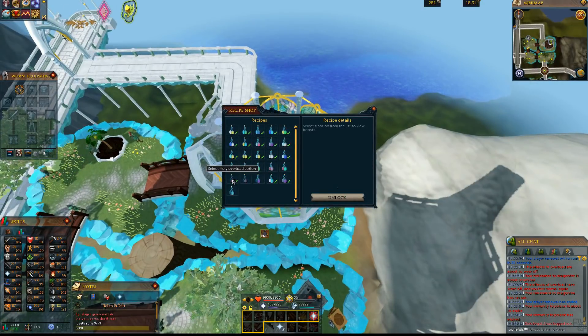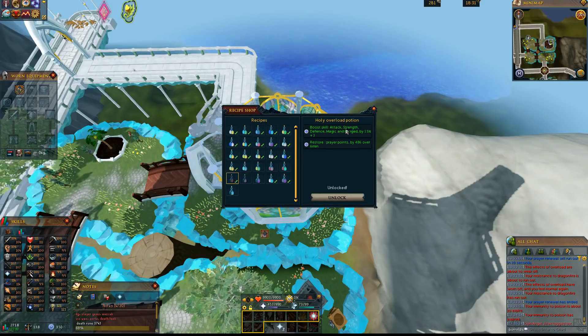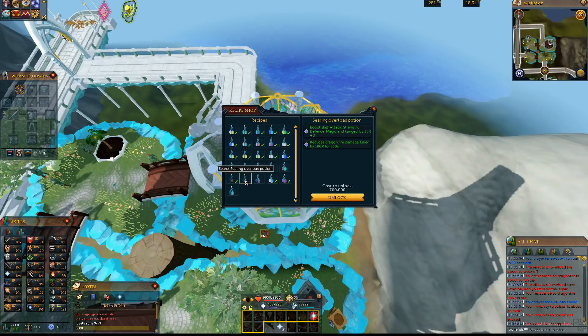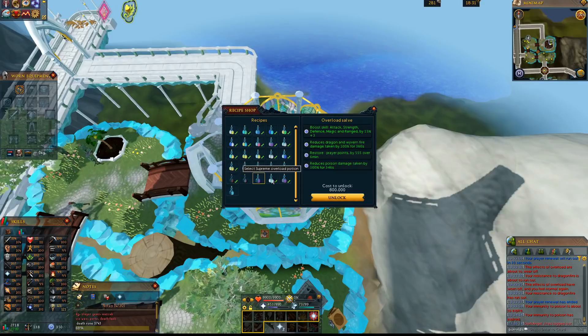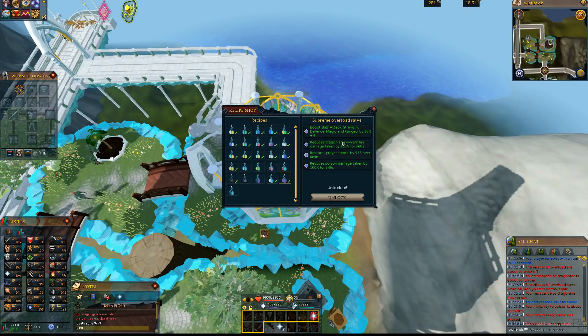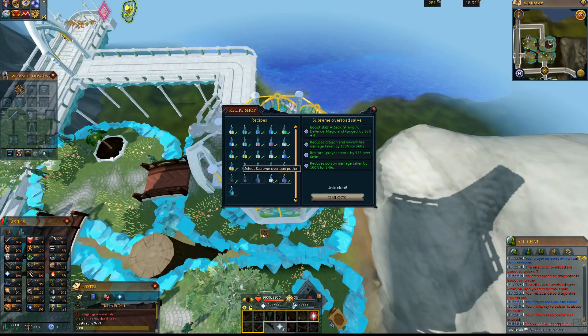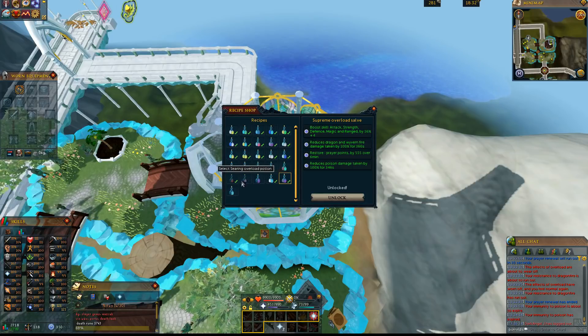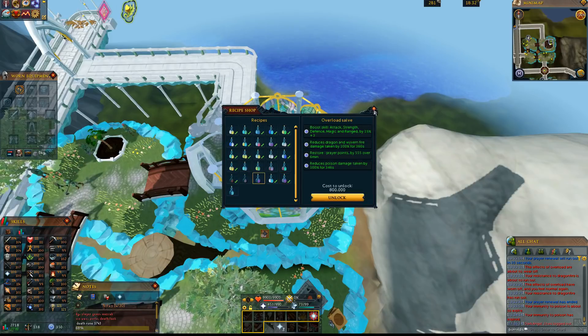The 5 different types of Overloads you can unlock are all right there, and it gives you an explanation of what exactly they do. You do have to pay some money to unlock them — the Holy Overload is 600,000 GP, Searing is 700,000, Overload Salve is 800,000, Supreme is 900,000, and the Supreme Overload Salve is 1,000,000 GP. All in all, you're going to be spending about 4 to 4.5 million GP to unlock all of these. But honestly, just unlock the ones you plan on using.